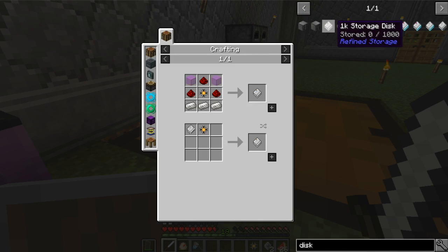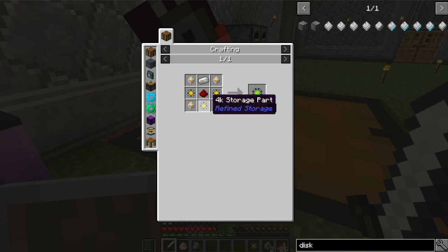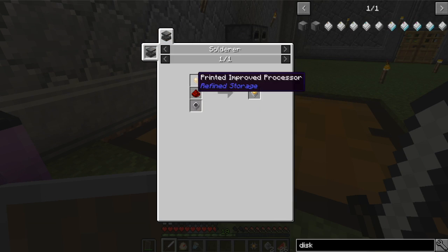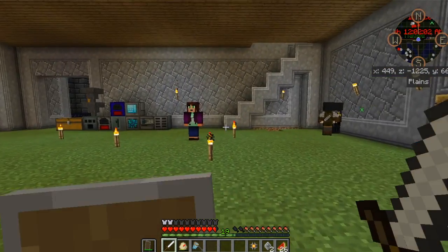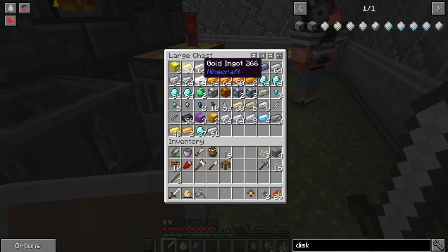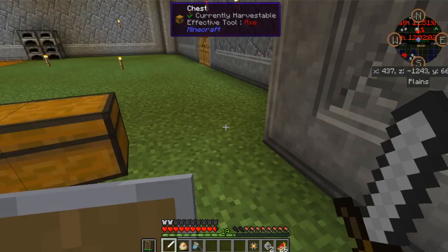Do I want to start with a 4k or just go straight to a 16k? Just make a 16k because again they're really easy to make. So I need some enriched iron and quartz — it's just iron and a piece of quartz. I need a printed improved processor, which is gold and a solder. I also need to get compacting drawers because that's one thing we had that we don't have yet.